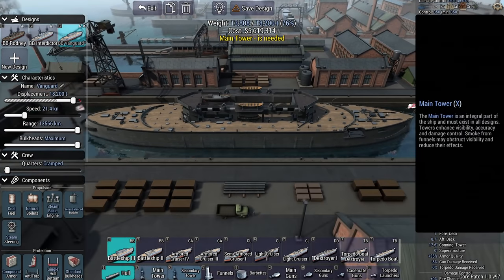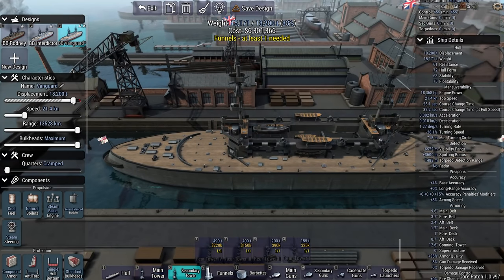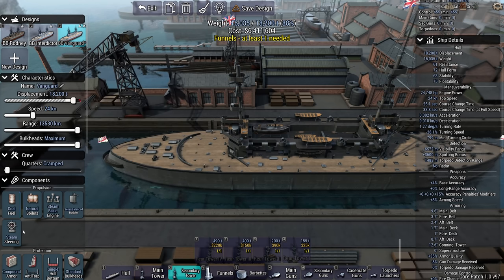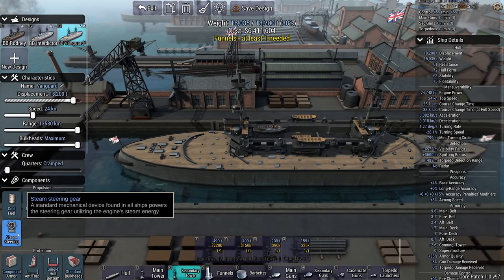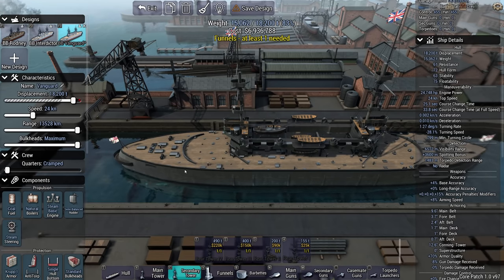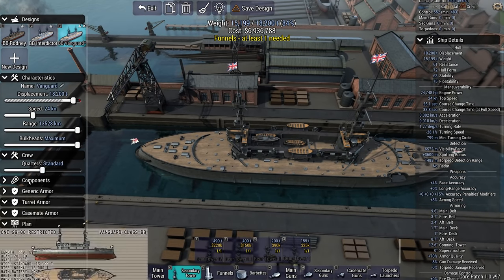Back to the battleship designer. We're going to make this one a follow-up to the Rodney class, and I think Vanguard is a good title. I'm going to give it a 24-knot speed so I can actually intercept targets as opposed to lagging behind them. Look at this — this saves me a thousand tons. The cost is 6.4 versus 6.9 — it's half a million more, but I can live with that.